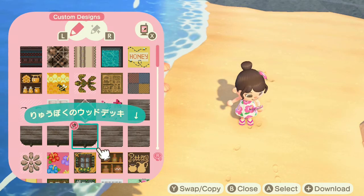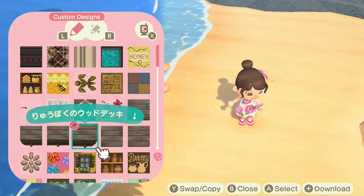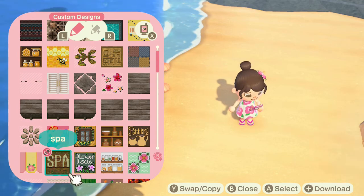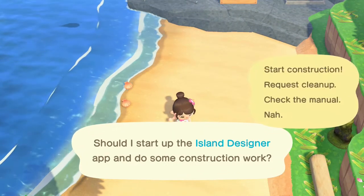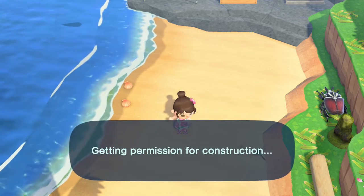I decided I'm gonna start with these custom design paths. If you've seen my video about building a juice bar, I used this same wooden plank board in that build, and I also have this really cute spa sign that I found when I was looking in the customization portal. So let's get our island designer, get our helmet on, and we'll get started.